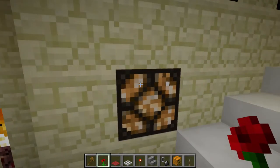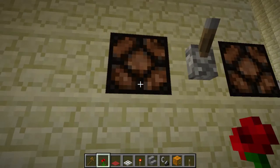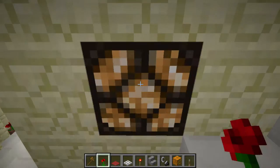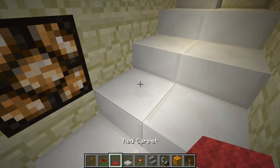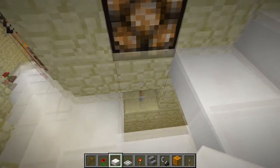Another good illuminating block is the redstone lamp. The only problem with this one is that you need to power it, and sometimes you might see the lever or the stone behind it. You have to be careful by hiding it — for example, in the block below. There's a nice trick for that.